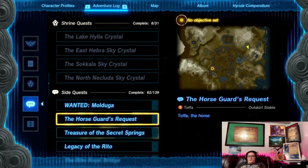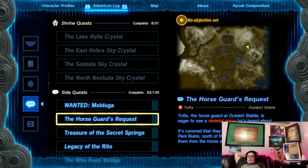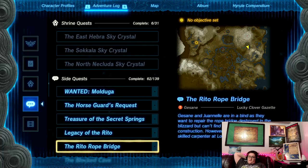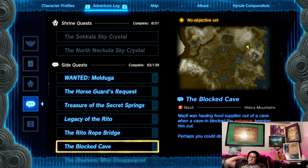So for the adventure log, we have Malduga, horse guards requests — wants to see a skeletal horse, treasures of the secret springs, I can see the Rito, Rito rope bridge, locked cavern.